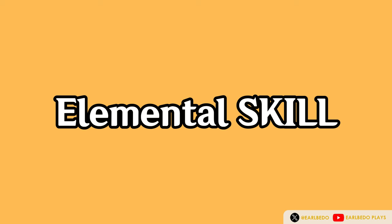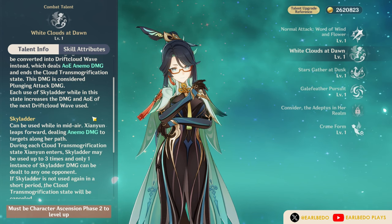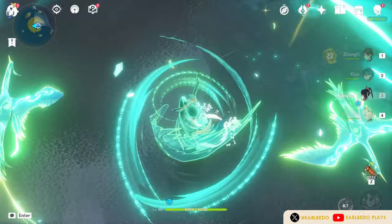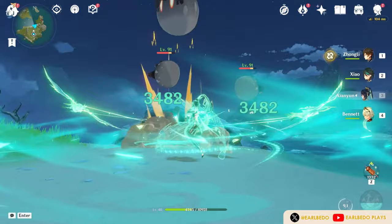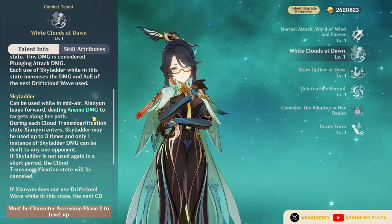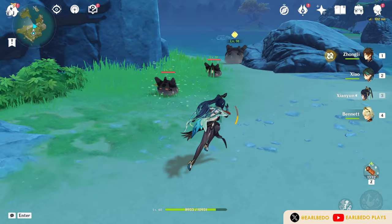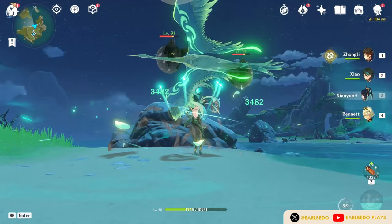Her elemental skill is not basic. It allows her to jump and have a special plunging attack to end the skill. She can jump up to 3 times from the ground or mid-air, and every time she does, her plunging attack damage and skill AOE increases. This is a long 12-second cooldown, which decreases by 3 seconds if she did not do a plunge attack.